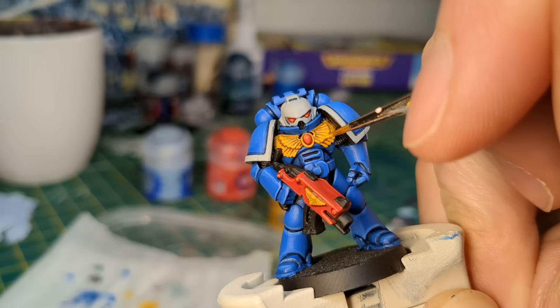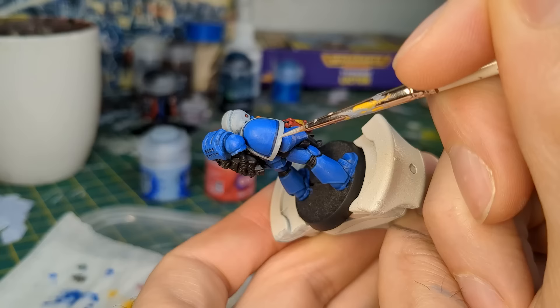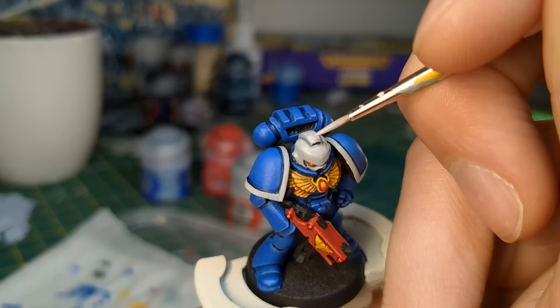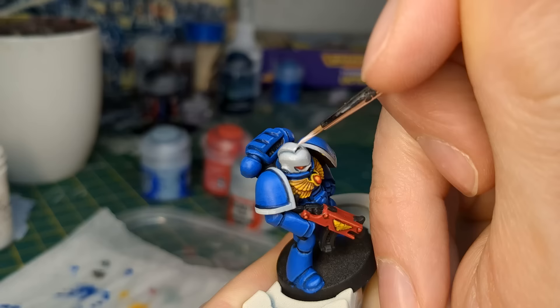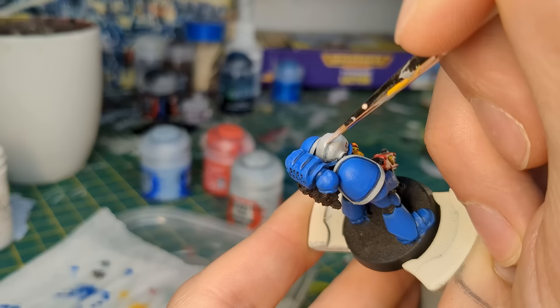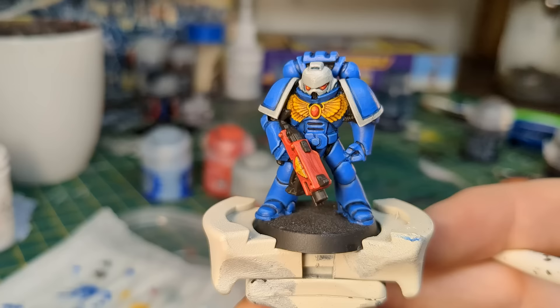I hit the end of each pinion — that's the outer part of the Aquila's wings — with Uriel Yellow, then a 50-50 mix of Uriel Yellow and Screaming Skull. I highlighted the trim and helmet with a 50-50 mix of Celestra Grey and Ulthworm Grey, reducing the ratio over several highlights until it was mostly Ulthworm Grey, then used White Scar on the most extreme edges. I carefully added a dot of white to the upper corner of each eye lens.